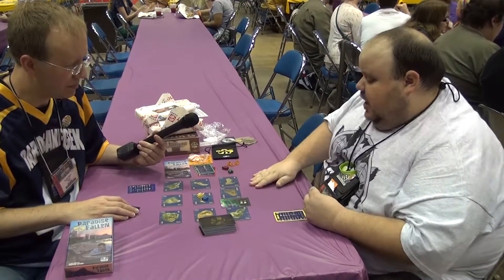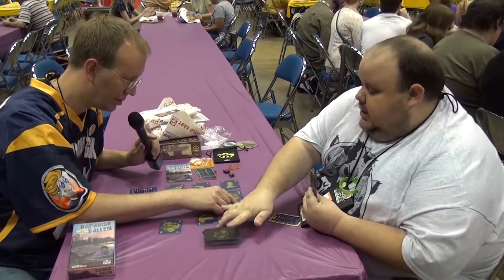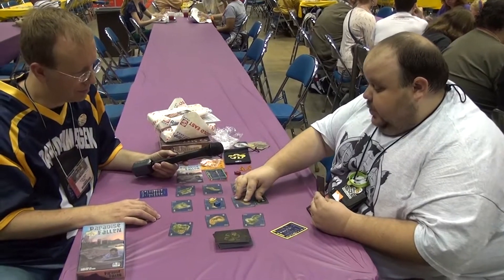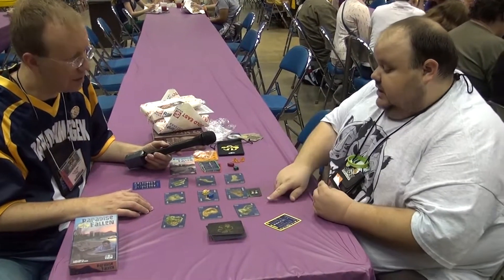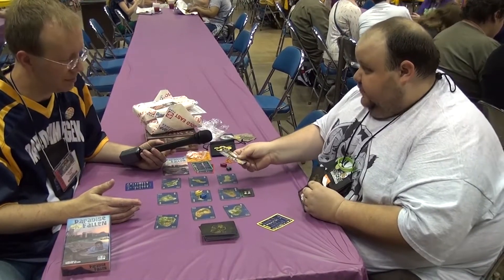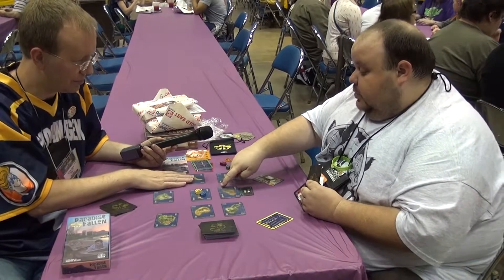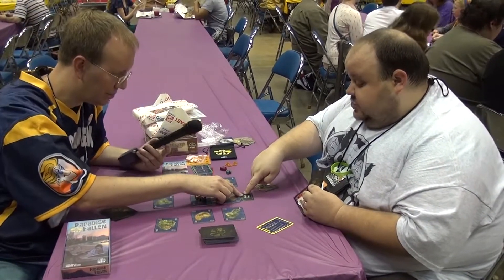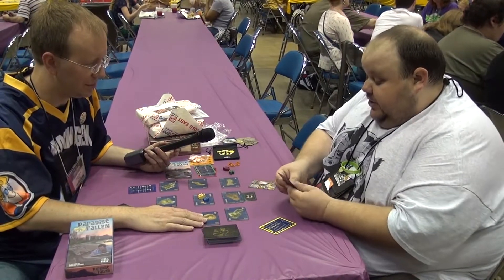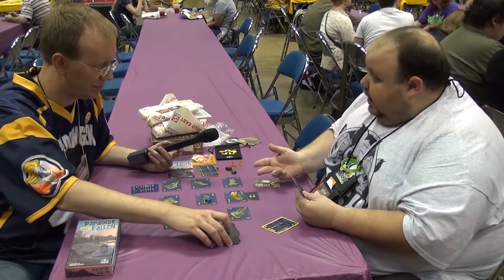Meanwhile you're screwing over your opponents with different things you can put between islands to make it harder to travel. The green mist, for example, will tuck onto an island and modify that island's travel cost. Normally when you travel it costs ration cards in your hand, which act as fuel. So if you wanted to travel somewhere it might normally cost one ration, but with a green mist it costs three.